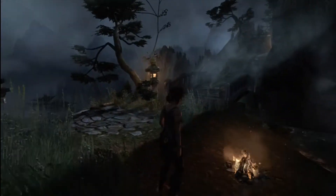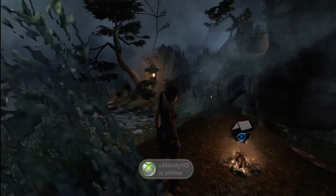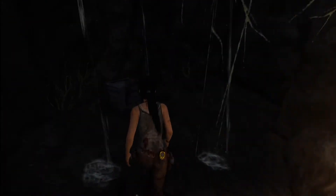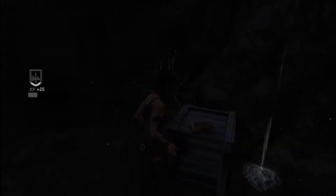First up, we're going to head over to the base camp here in the Mountain Temple — this is after we've completed the story mission, because it's not possible to complete it during the story mission due to all the stealth sequences. We're going to jump across that little river from the base camp, come into this little cave, and that's where we're going to find our first document.